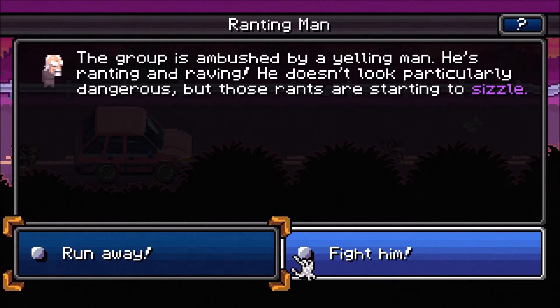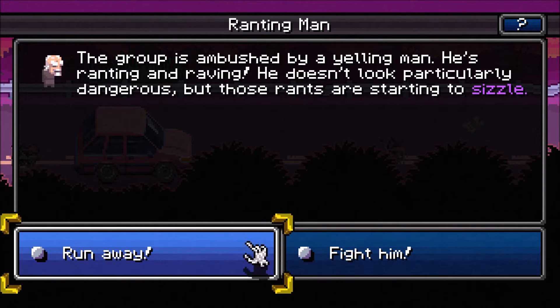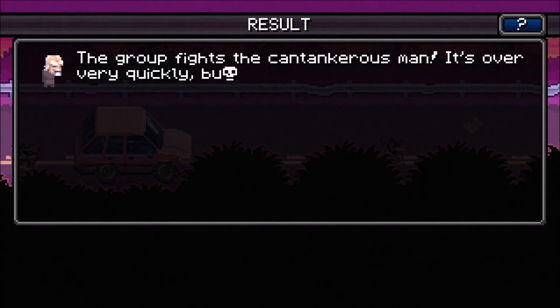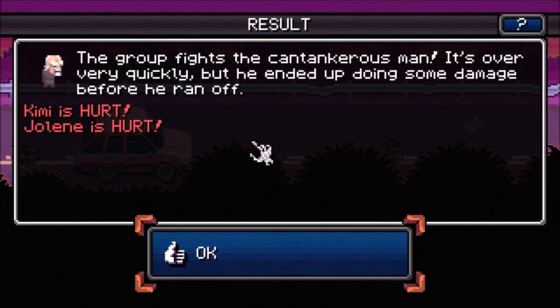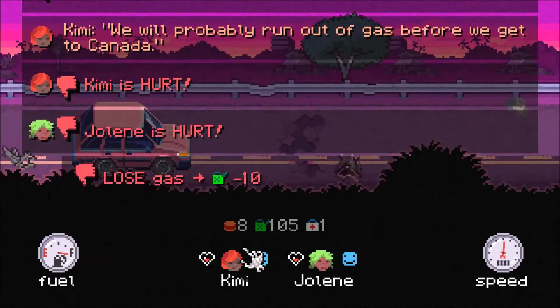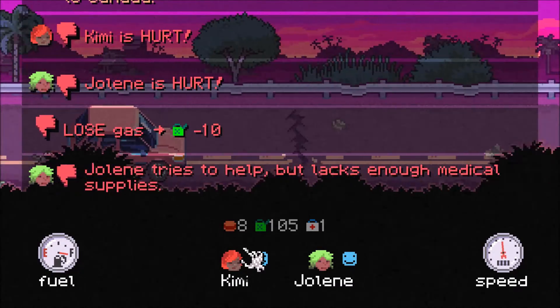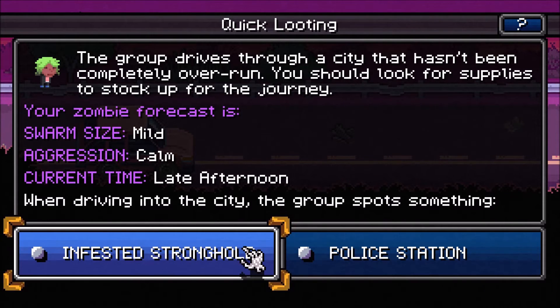Here we have a random event — ambushed by a yelling guy. He's ranting and raving, doesn't look dangerous, but his rants are starting to sizzle. I love old guys, let's fight him. The group fights the cantankerous man — it's over very quickly, but he ended up doing some damage before he ran off. Jimmy, Kimmy, and Jolene, you got injured by an old guy. I am super disappointed. Like a lot of roguelikes, sometimes you can get really hurt by the old RNG — that means random number generator for my younger guys, means just bad luck sometimes.